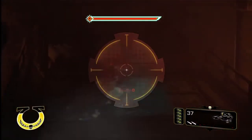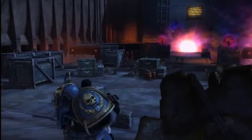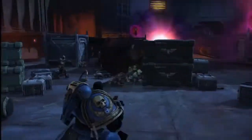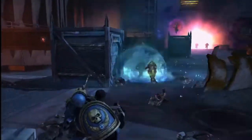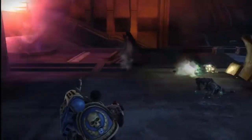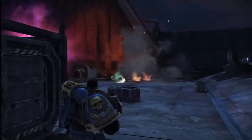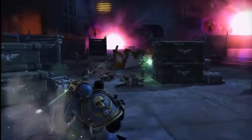Warhammer 40,000 Space Marine introduces a new weapon to the universe: the Vengeance Launcher. Crafted on Forgeworld Gryar, this weapon launches charges that stick to floors, walls, and even your enemies. With the ability to detonate these charges remotely, this weapon provides entirely new tactics to use against your enemies.